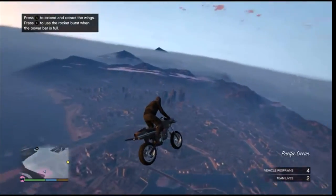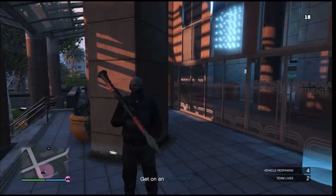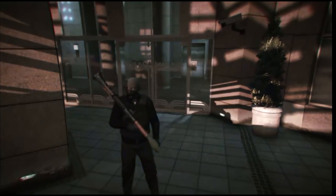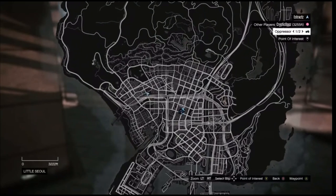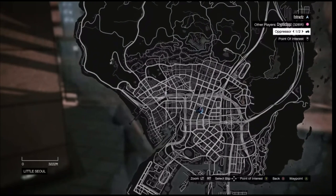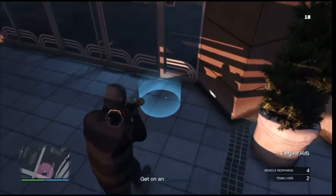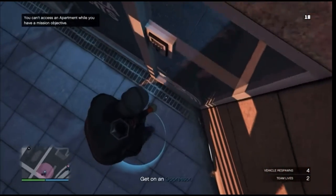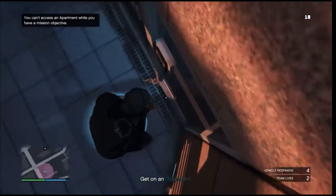Whenever you guys fully load in, just go ahead and head to your apartment. When you get there, just letting you know — if you're new to this, you cannot see your apartment on the map, so you will have to remember where it is. Once you're at your apartment, go ahead and walk up to the blue circle and blow yourself up. You can use a rocket or a sticky bomb — just blow yourself up once you're in the blue circle.